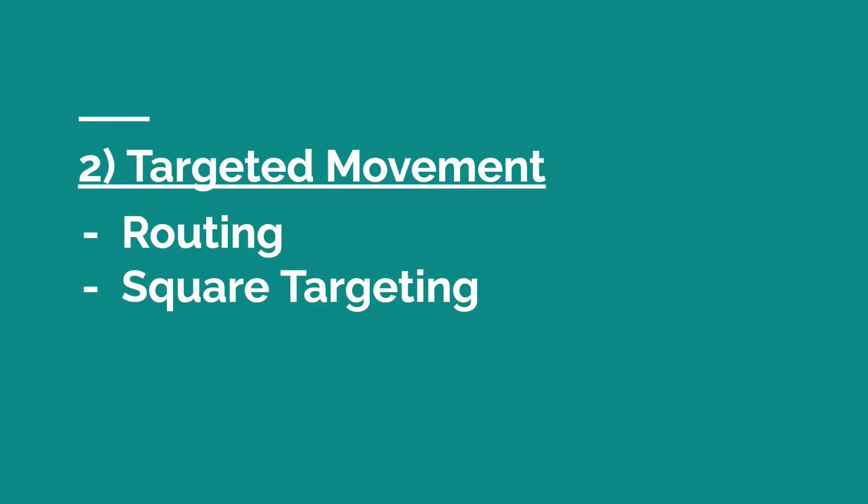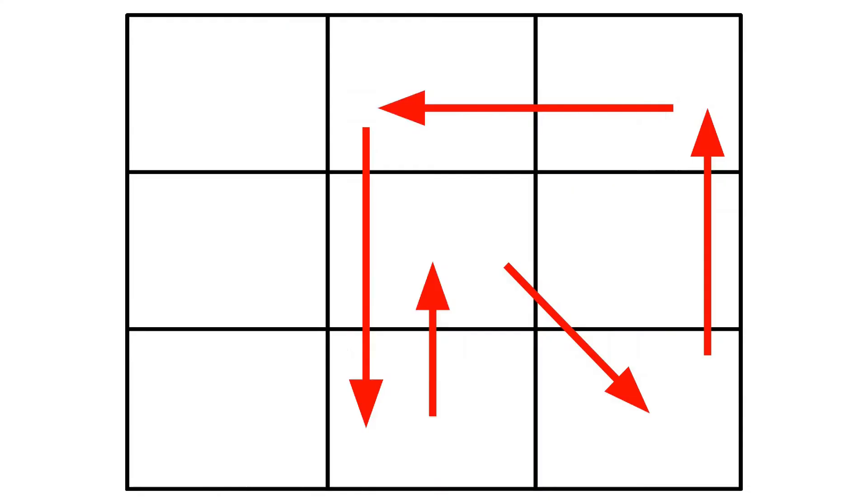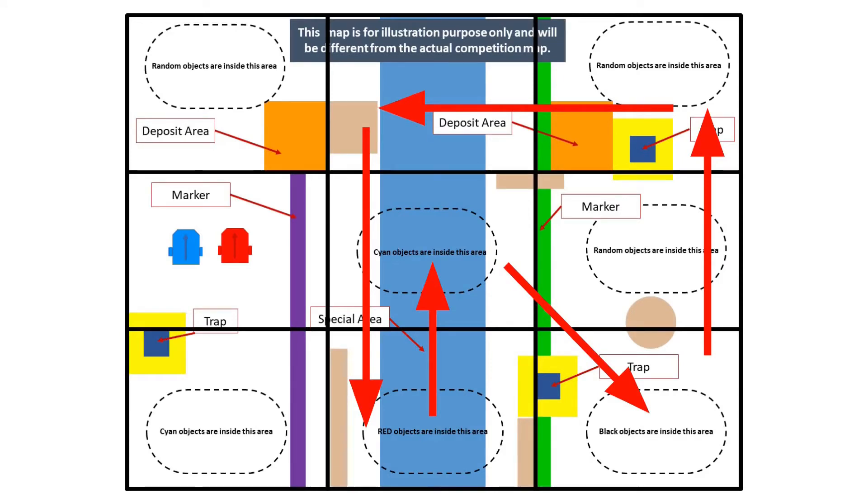The second part of the solution is targeted movement, which involves routing and square targeting. The robot needs to decide which areas of the map to move into, so that it does not solely rely on random movement to score points. Since the map for the preliminary round has a square dedicated to spawning each colored object, we can create a simple route for the robot to collect and deposit RRCCBB sets. The map is divided into a 3x3 grid, and I found that this route achieved the highest score: first, the robot heads to the 1-0 square to collect 2 red objects; then to the 1-1 square to collect 2 cyan objects; then to the 2-0 square to collect 2 black objects; and finally to the 2-2 square to deposit the RRCCBB set. The robot will then repeat this route for about 4 to 5 times in a single run.